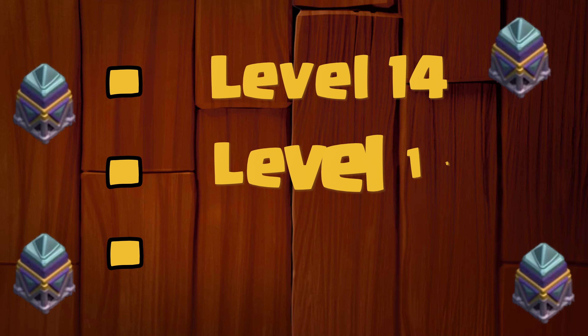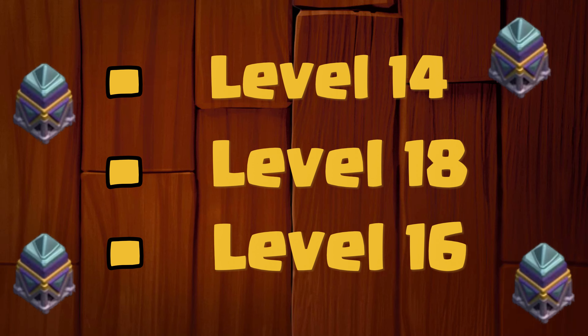Which defensive building deals splash damage to ground units? Is it mortar, wizard tower or archer tower? The right answer is mortar. Mortars deal area of effect damage to ground units.